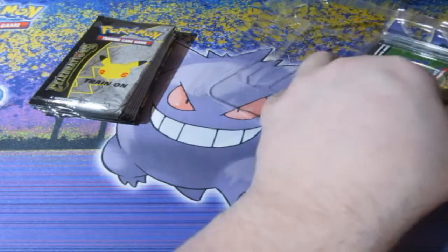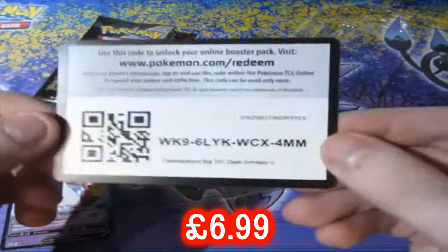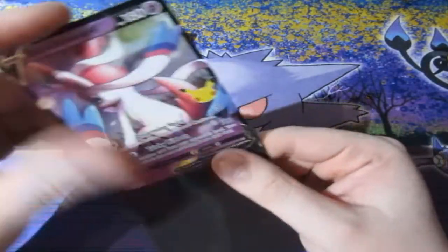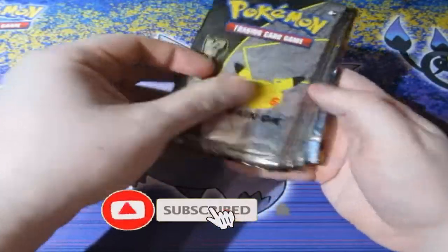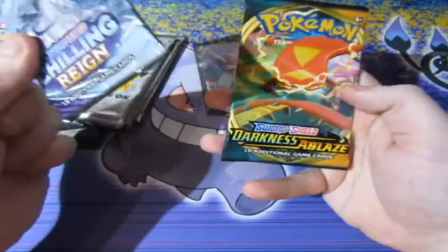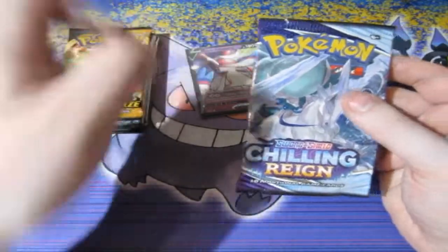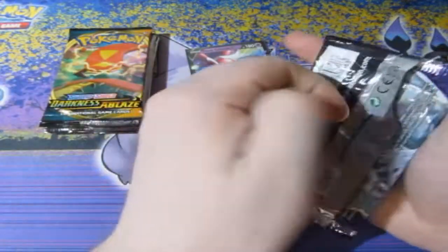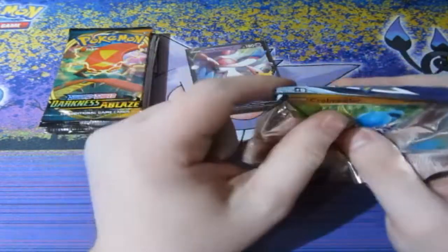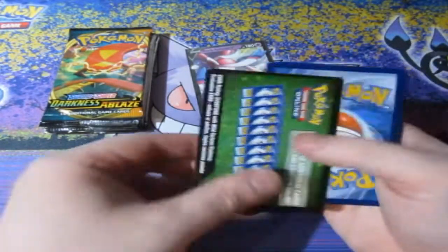And of course, you get yourself a promo. We already have it, as you guys know, but it's good to have it. Here's your code — sleeve it up. So we get ourselves one, two, three, four, five, six celebrations packs, a Chilling Reign, and a Darkness Ablaze. This is looking good and exciting. We're opening up more celebrations packs — this is what I was planning on doing, working our way up to bigger products which have way more packs than anything. Hopefully it gives us even more luck on more amazing cards.